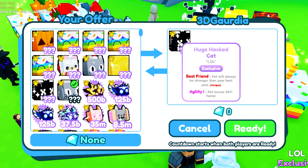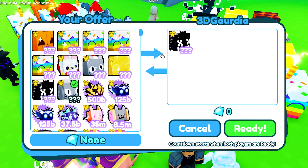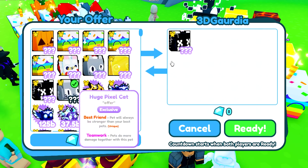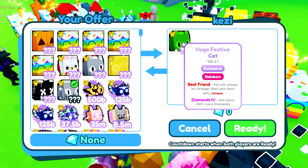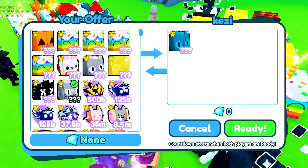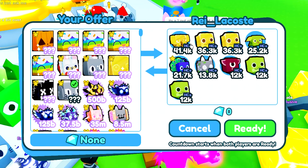This person is offering up a huge hacked cat — those go for 60 bill — and I already have my own anyway. Oh wait, Kenzie has a huge festive cat rainbow! Those go for 2.5 trillion gems — that is absolutely crazy.